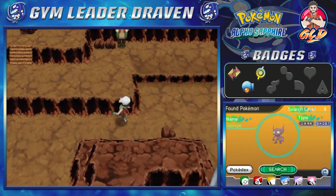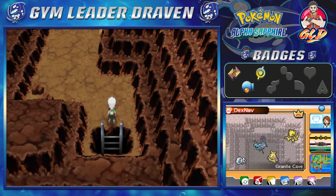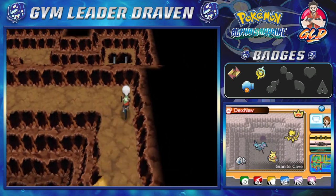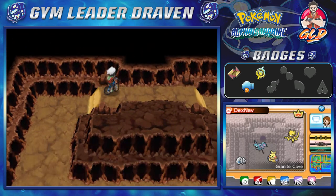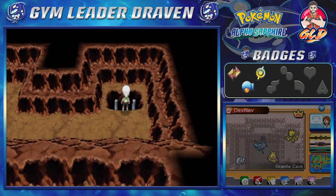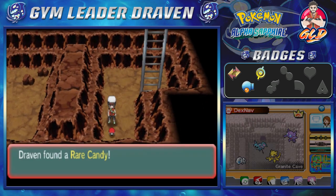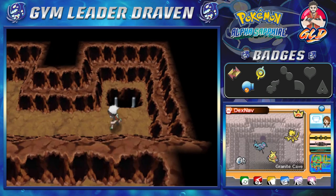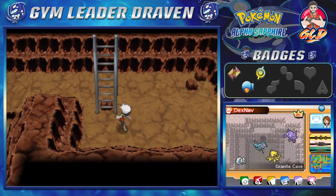What I tried to do was capture another Sableye off-screen through the Dex Nav, which is very, very difficult to do — especially here in the Granite Cave because there are two spots you have to look for it, and if you run a little too fast you'll ruin your chances. Luckily I moved quickly and ran into a Sableye itself. The reason I captured another Sableye was so I could send it over to Omega Ruby and then have them send a Mawile back to me.